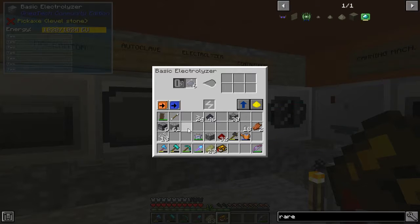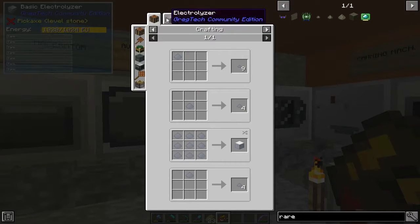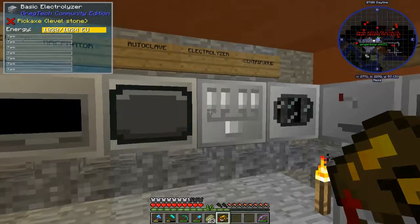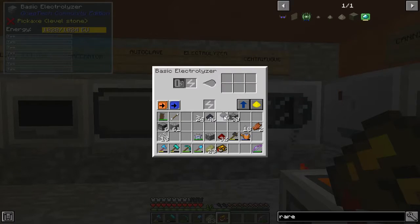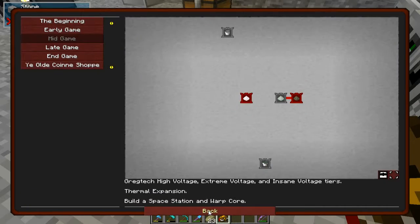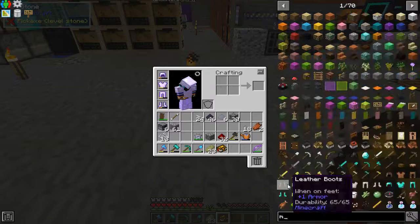I need three primitive processors and two basic circuits, so that means I need eight primitive circuits. They're fast. Okay, electrizer — I'm giving you the things, do the thing. I think we need an MV centrifuge. I told you we did. Didn't want to lose it to me.